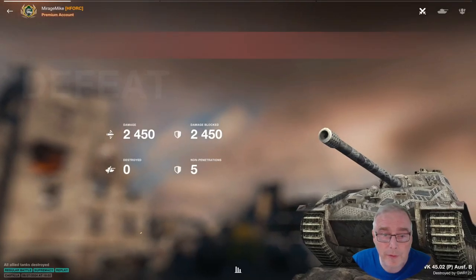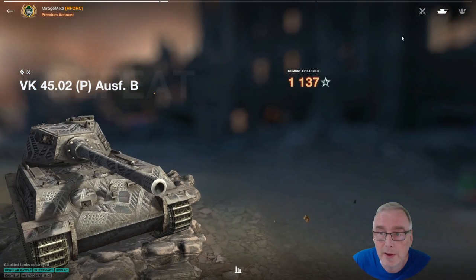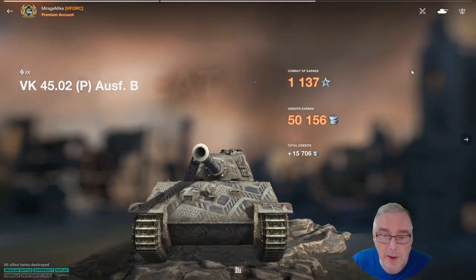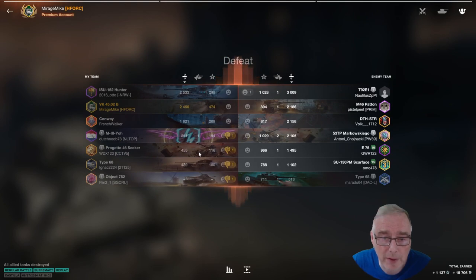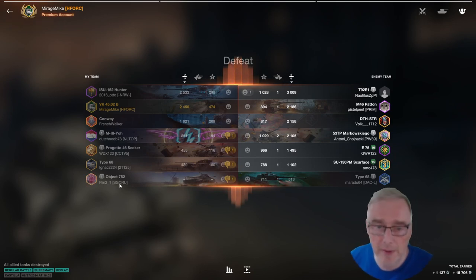Final game — 2,450 damage, 2,450 blocked — evens for evens there. Zero destroyed. We didn't manage to get anything, so it was a defeat. We got 50k and 15k take-home — even in defeat, not too bad. But 2,450 damage there, 474 base XP. A lot of these guys did not help themselves, especially the Object 752 and the Poggetto. Hope you've enjoyed this one anyway — this is the VK4502, chalked off on my own account here. We'll be back with another video before too long. This is Mike, over and out. Bye for now.